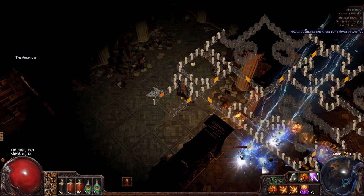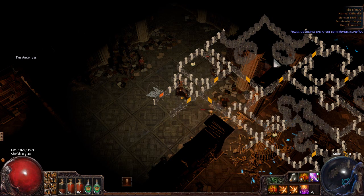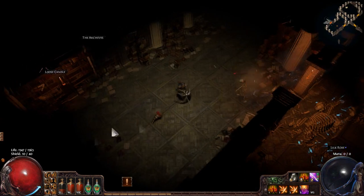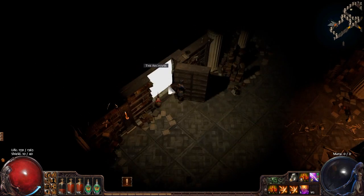I finally found the entrance. I should have stuck to my original strategy of always following the left wall — then I would have eventually found it. Instead I stopped following the left wall and went right, which screwed me up. To get into the archives here, you want to click the loose candle. Ohhh — secret passage!